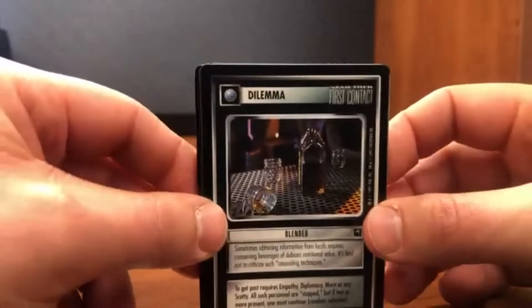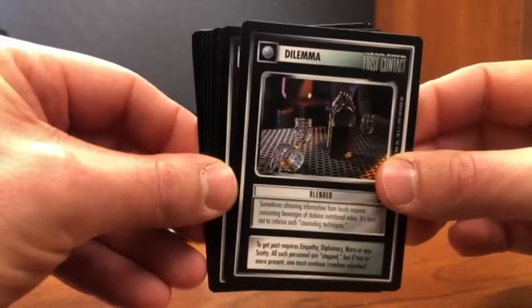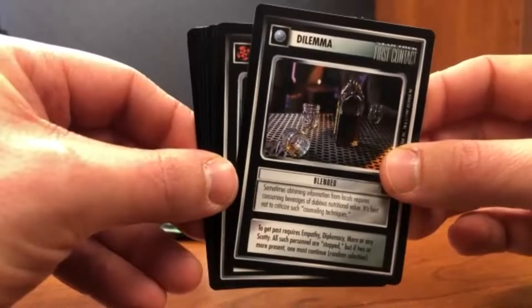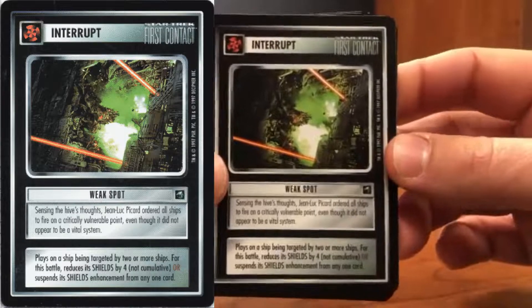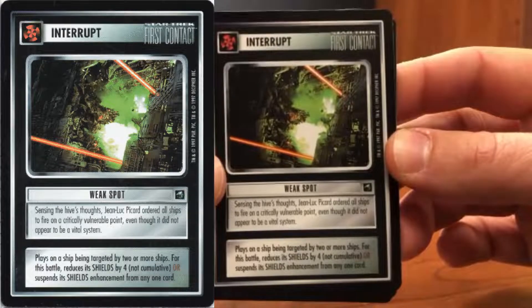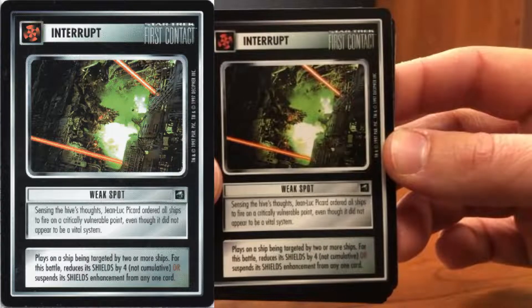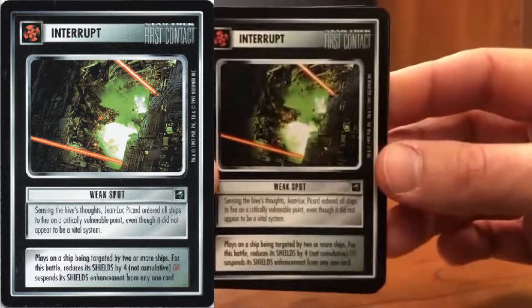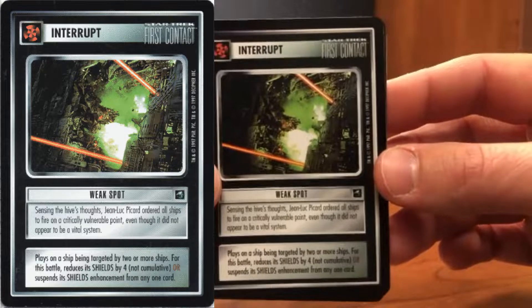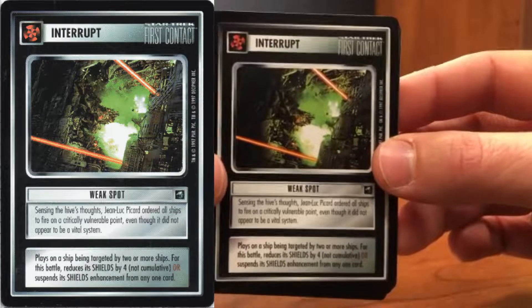Here we have our rare: Weak Spots, an interrupt. Not bad at all for a Borg killer deck or honestly for almost any of your battling decks — a fun moment from the film, right before the Borg Cube exploded. It's a card that does see some relatively quick market shifting because of the cumulative component, but it says 'not cumulative' here. So people are interested, but it doesn't usually make a huge difference. It's not fascinating, but it's not bad either.